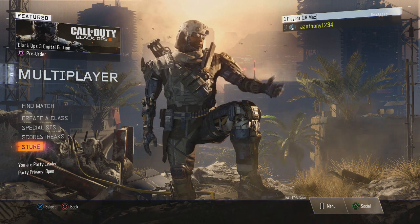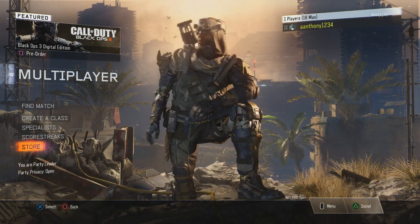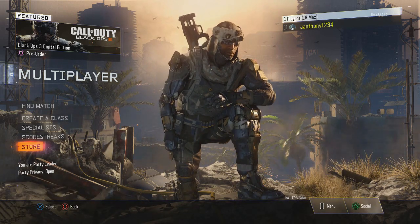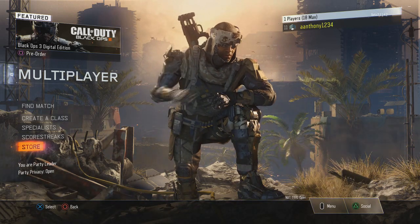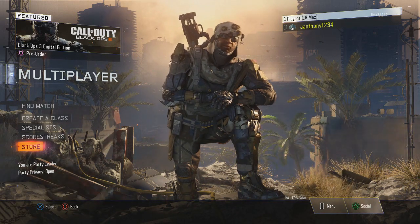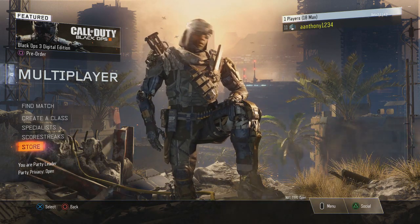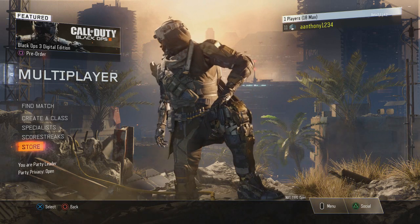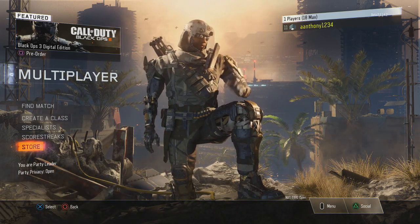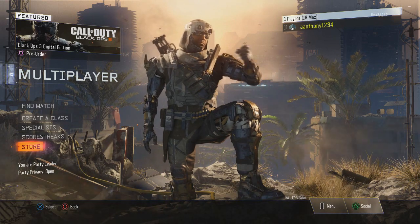Welcome back to some more Black Ops 3. Today I'll show you how to personalize the paint on your gun — basically make it the gun that you want it to be. There's a glitch right now: when you start the game up it's not going to work. You have to restart your game, close the application, or restart your system in order to change your paint. This is just a bug in the beta; in the main game it won't be here.